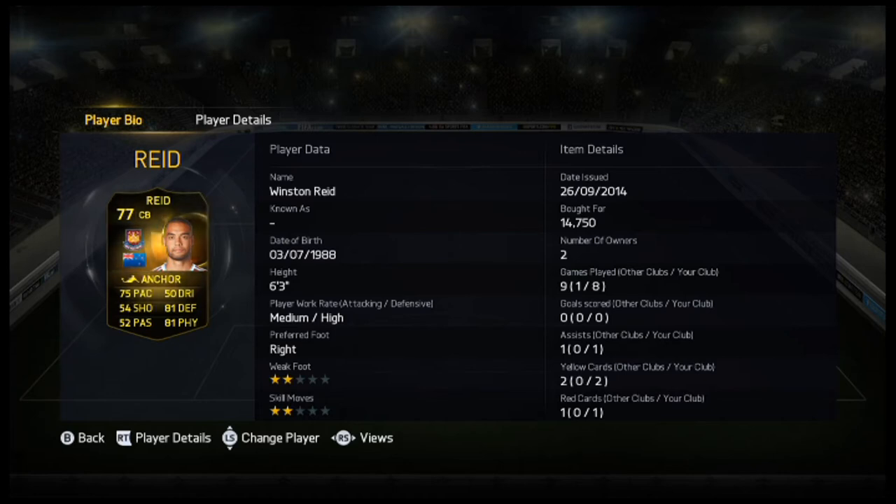Winston Reid will cost you around 14k on the Xbox and the Playstation. He's 6 foot 3 with medium-high work rate, so he's a pretty decent centre back, as he's always back and he's tall to win the headers. He's got 75 pace, 81 defending and 81 physical, which is what you need really from a defender.